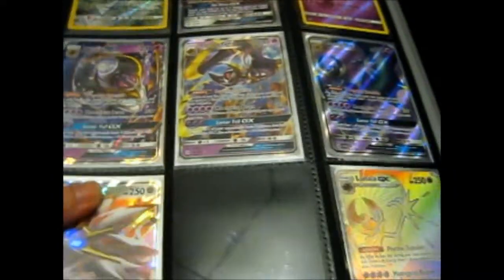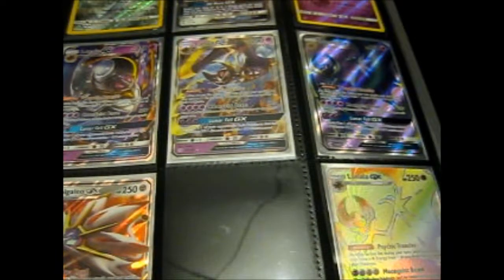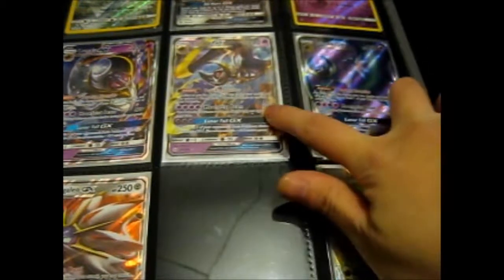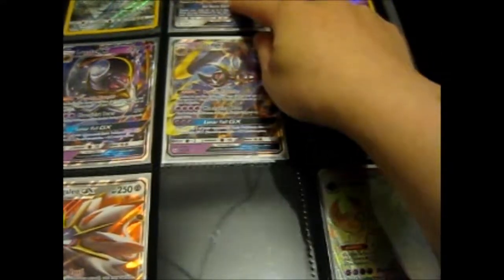So technically, if I wanted to finish my set, I'd need a rainbow Solgaleo. I've got the full art Naganadel, the rainbow or hyper rare Naganadel here, and a normal art. That's the promo.